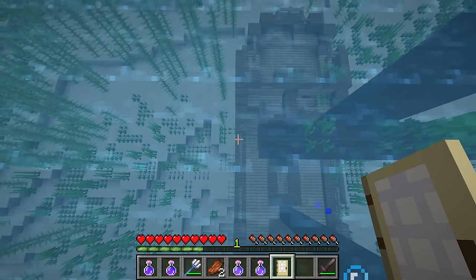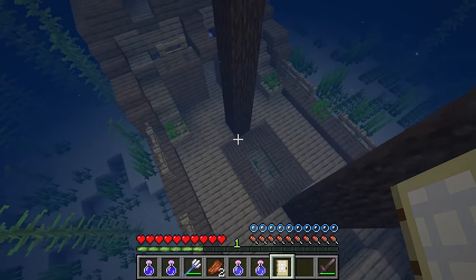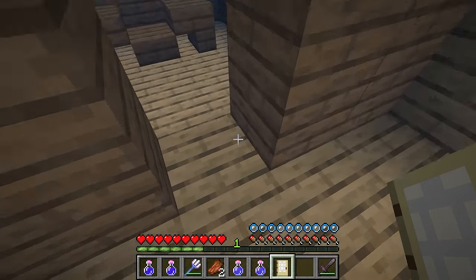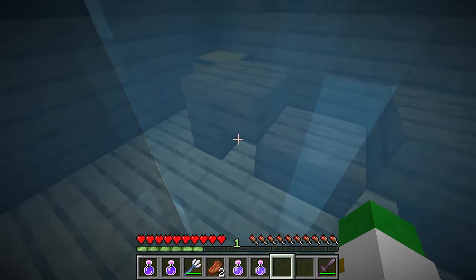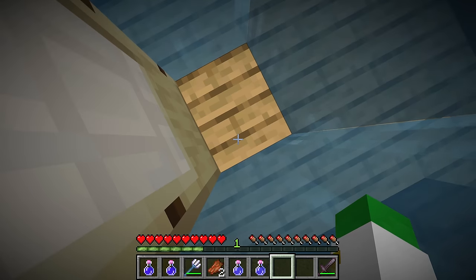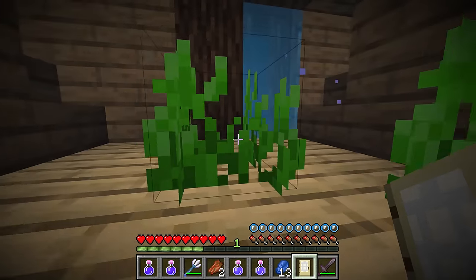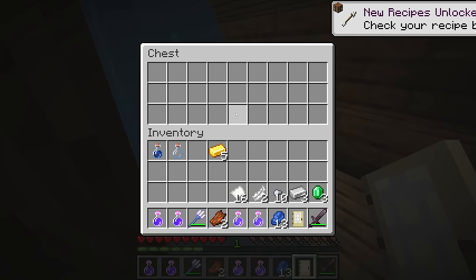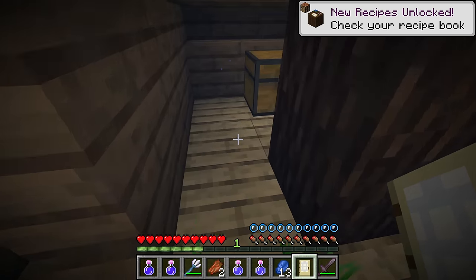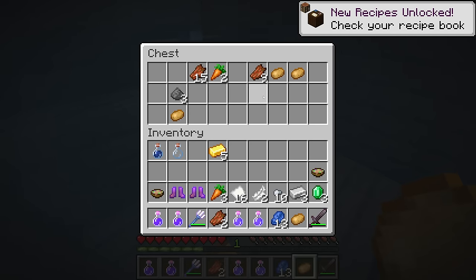If you have water breathing these are fairly easy to raid, but if you do not, swim down to the bottom of the shipwreck and place a door somewhere useful. Once placed, you can use it as an air source, grab the treasure out of the chest, and before you drown go to the lower part of the ship. In Java Edition this door will often already be there, but if not, place one down so you can get the items out of the other chests.